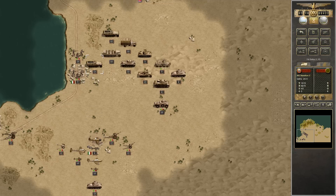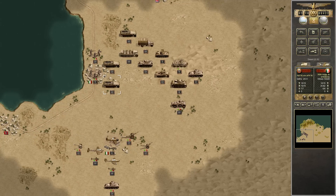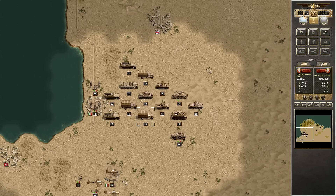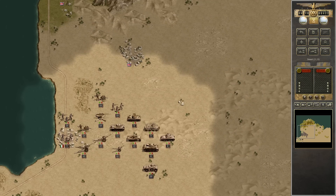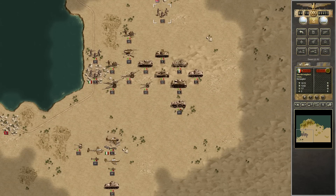The game does touch on some finer details regarding realistic play, such as fuel, ammunition, and strategic redeployment. For those wondering, when you move troops a long distance, that's why they become trucks or half-tracks — we don't have transformers. Those are the cool little nitty-gritty things.